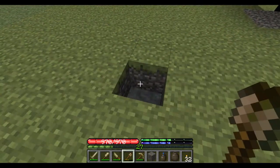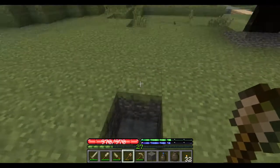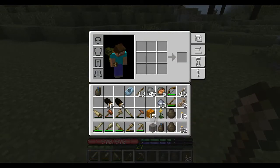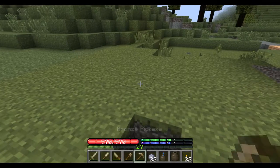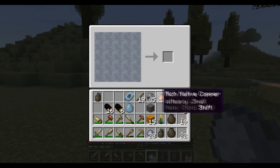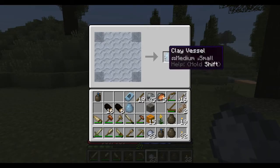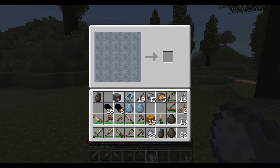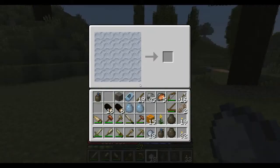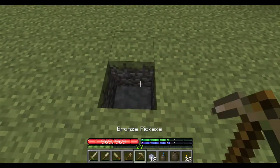Now you need to put in whatever you want to cook. We're going to make some clay vessels so we can store items in them. You can put four items in the pit kiln, so you want to take advantage of that and get it filled up.